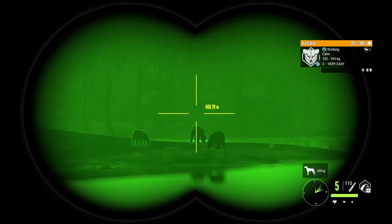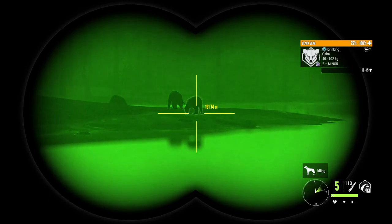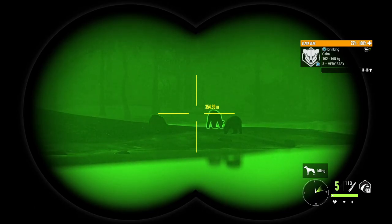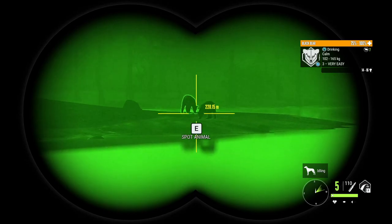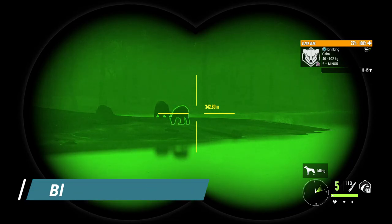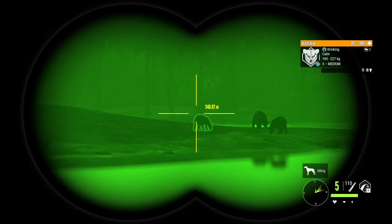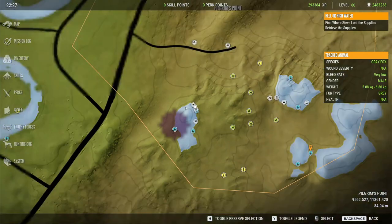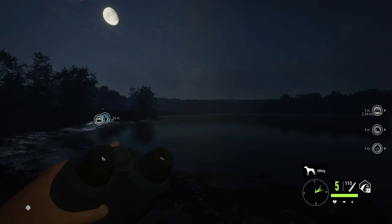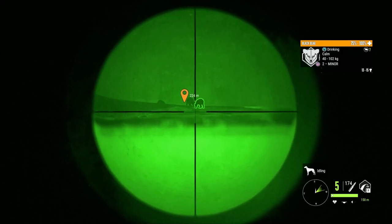Our first species for today's guide is black bears. Black bears are a class 7 species, and because of that you can use the .300, but you can also use any 4-8 rifle. So I am just going to use the .308 and you will get integrity. Black bears drink here in Mississippi from 20 until 0 or 0:30, so you will need your night vision binoculars — these are the Gen 0s, found in the high-tech hunting pack. We are in the bottom right-hand corner of the map, and you will find bears on all of these lakes down here while they're drinking.